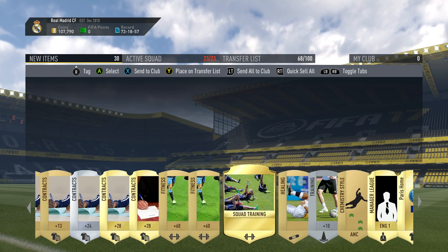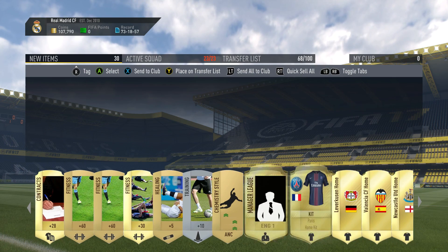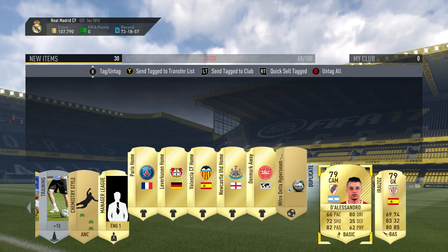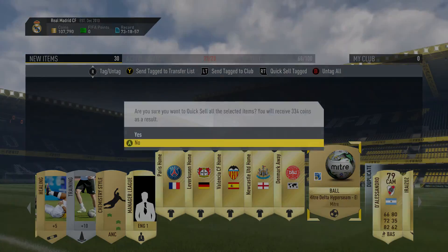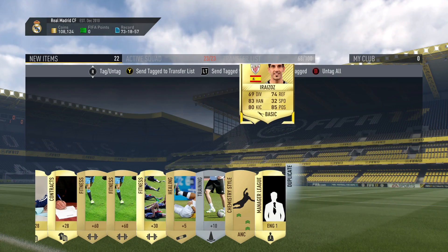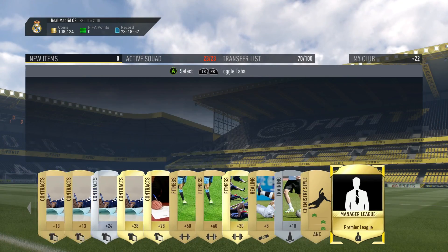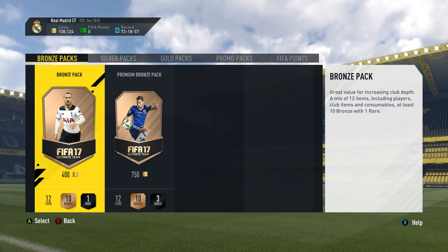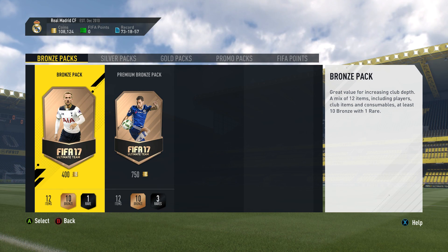We got another fitness card - I need to go sell those, I'm not sure how much they're worth right now but I'm sure I've got a lot of them. Been doing a lot of squad builder challenges - pretty much every one that comes out I do. We're gonna send those guys to the trade pile, store the rest in the club, and that's gonna be the end of this video. Leave a like if you enjoyed it, subscribe to the channel, and I will see you guys.